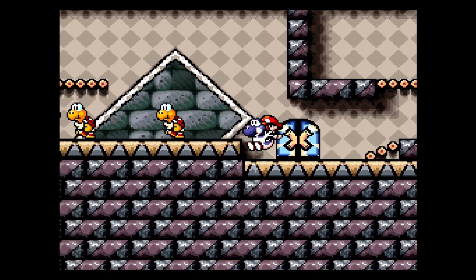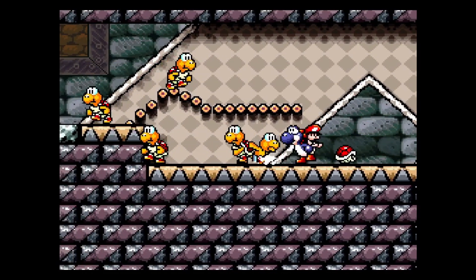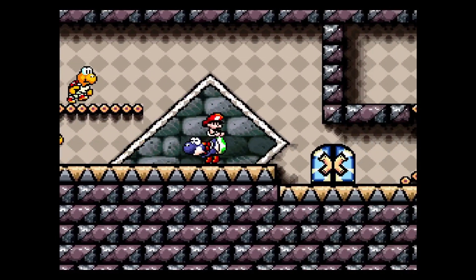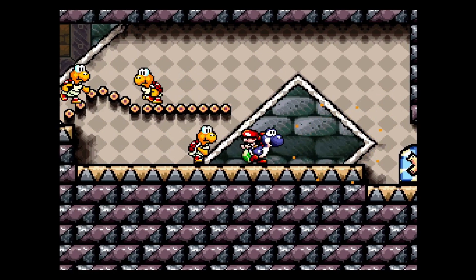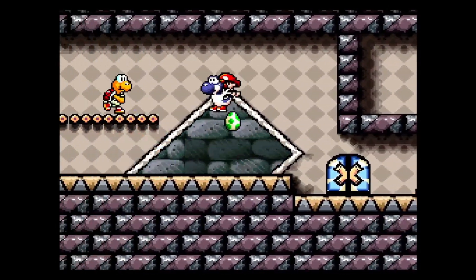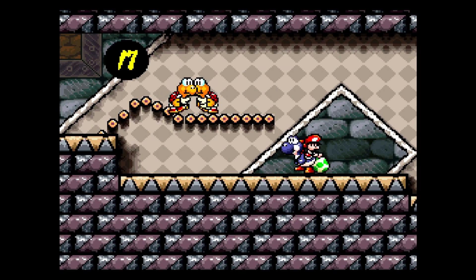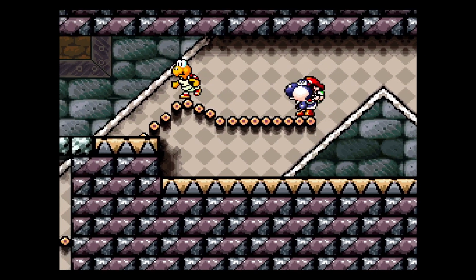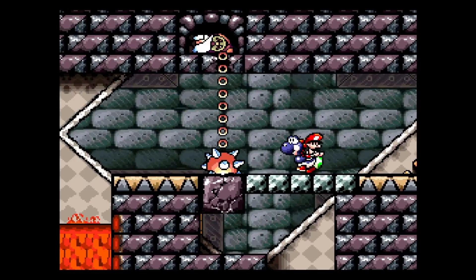One thing I do need is some ammunition. Hopefully I can use these guys. The tricky part is knocking them out of the shell without accidentally taking them out. One egg should be enough if I don't mess it up - I need to break this block.